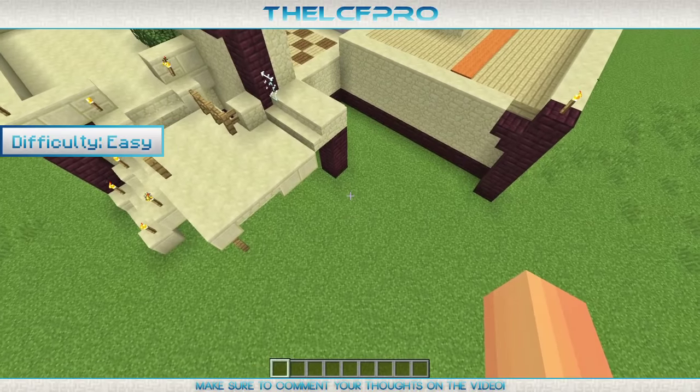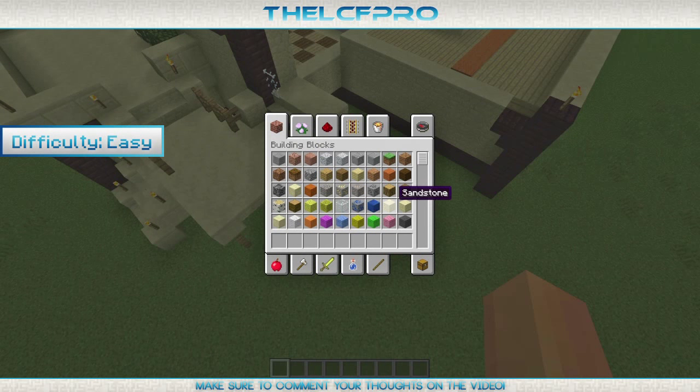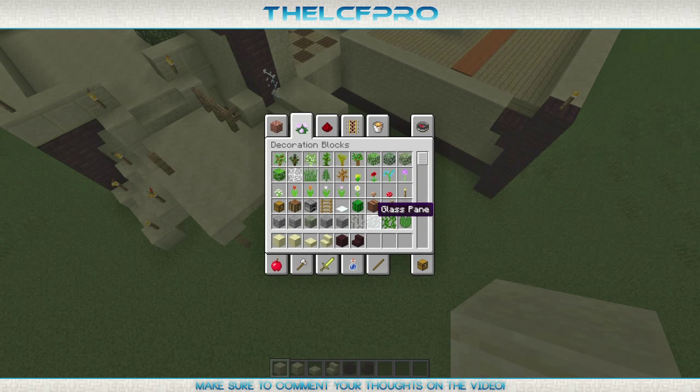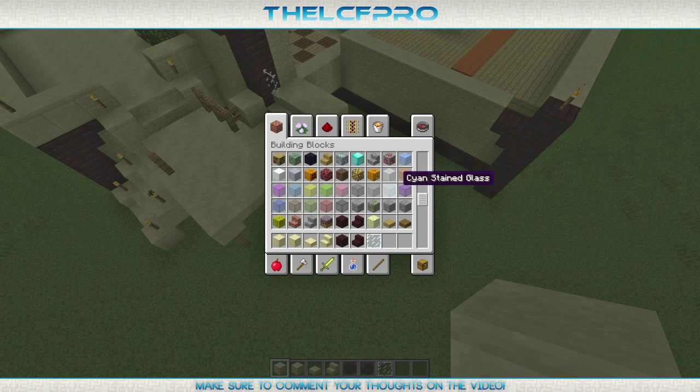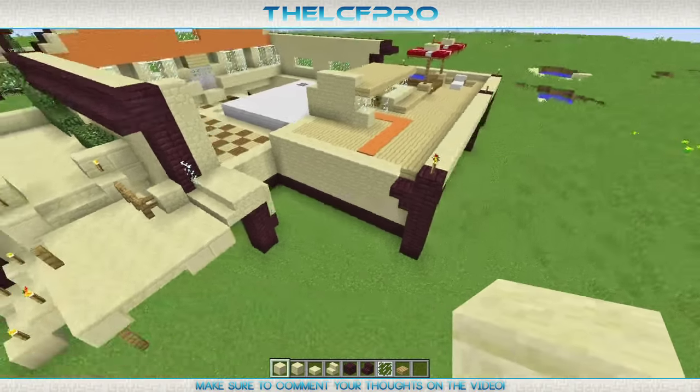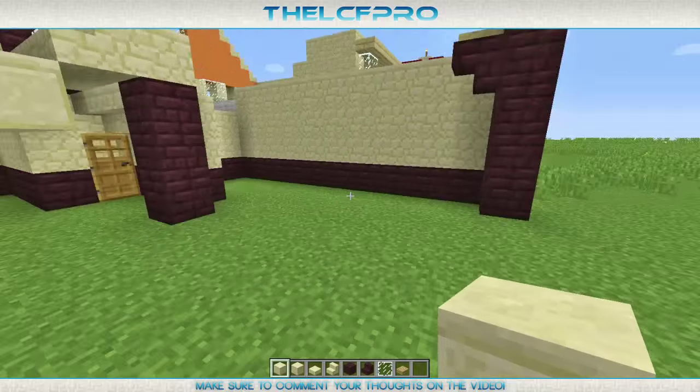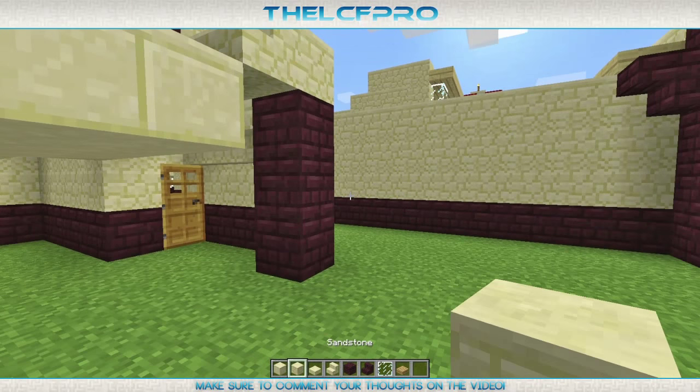Let's just get started. The first blocks we'll be needing are some sandstone, some smooth sandstone, sandstone slabs, sandstone stairs, nether brick, nether stairs, and glass panes. Also oak wood slabs. I don't exactly know where we should start, but I think it's smart to do this wall over here first.